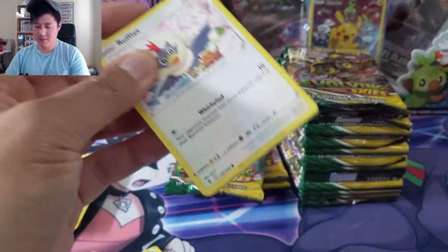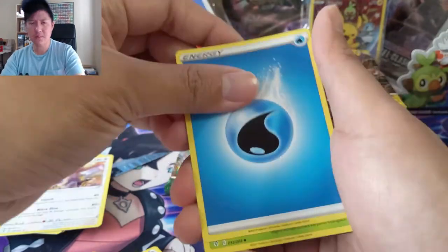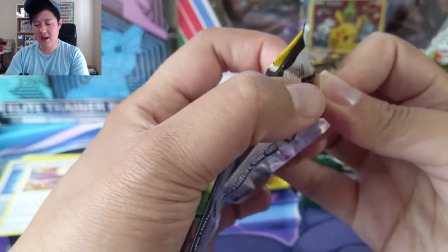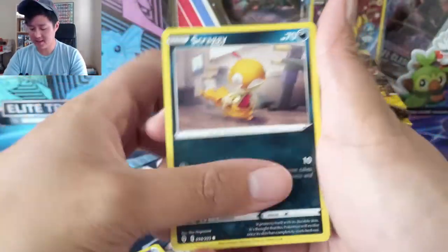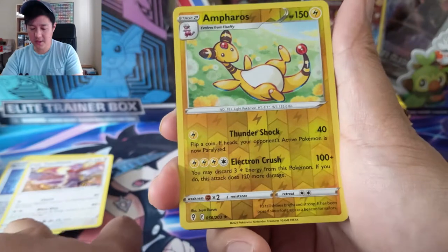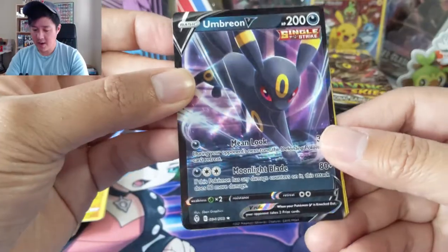Someone on the Discord channel recommended a new grading service — TGA. They boast a pretty quick turnaround, like 30 business days, so I did a 50-card submission just to see how I like the slabs and get a feel for the service before submitting anything extravagant. As far as grading services go, PSA is obviously number one, there's Beckett which isn't up there with PSA, and CGC which I feel like there's a lot more of from what I can tell.